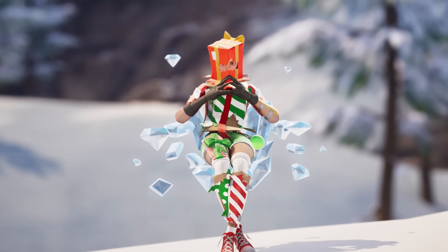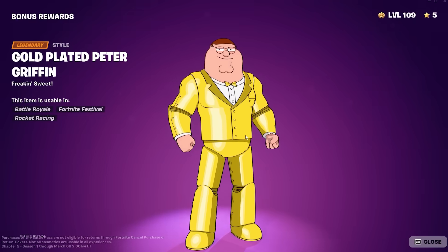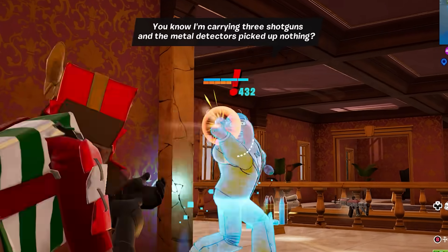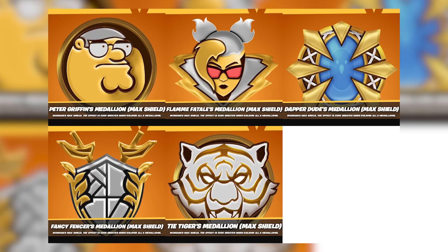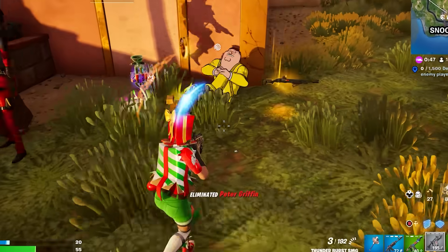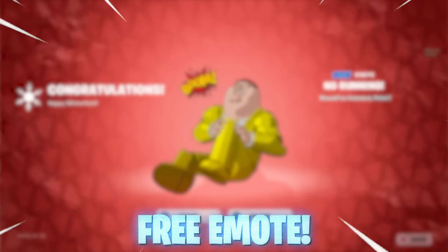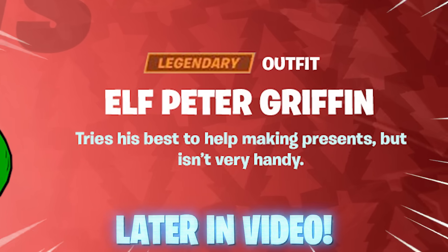Fortnite has added the unthinkable: Peter Griffin is a golden skin in bonus rewards after achieving past level 100, but he's also located at Snotty Steeps as a brand new boss. They also updated all five medallions with icons that look much better. The best part is that when eliminating Peter Griffin, he now does a secret emote — and Fortnite is letting you use this emote for yourself.